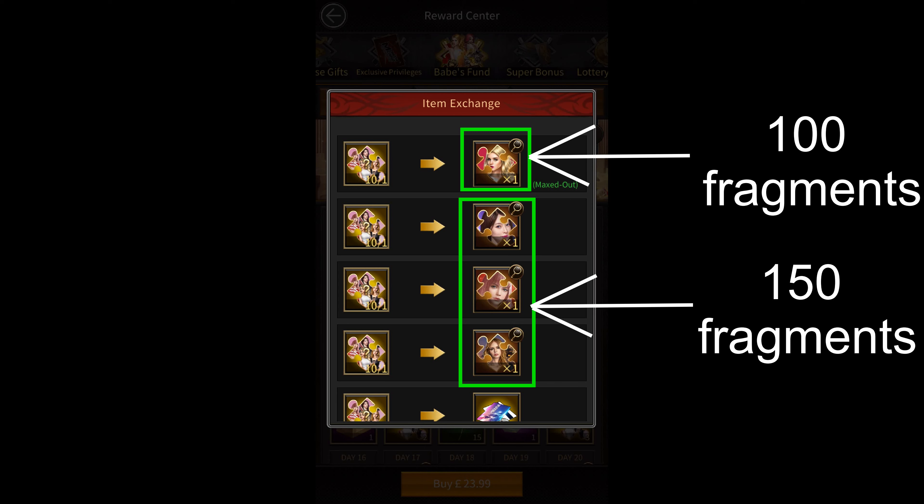Angela can be unlocked in 3 months for $75, while all the other babes require 5 months and $125. So my first pick would always be Angela since you can unlock her the fastest and start upgrading her to get your stats up quickly.